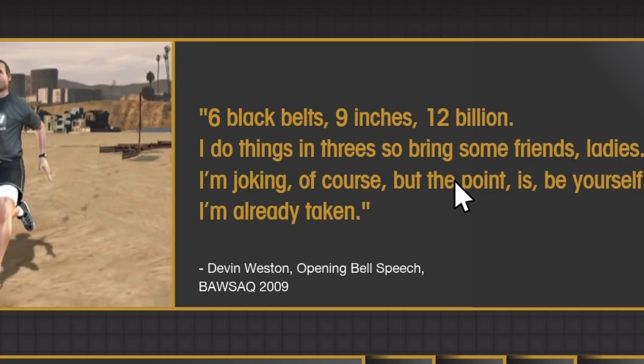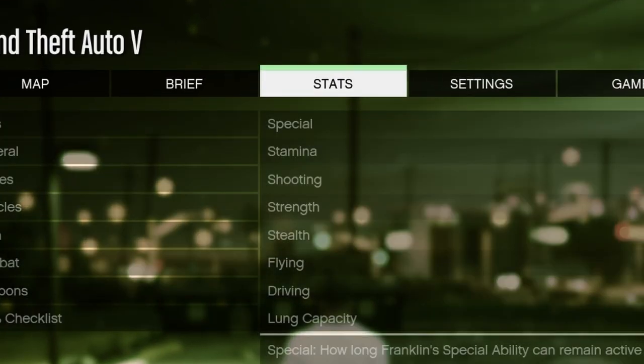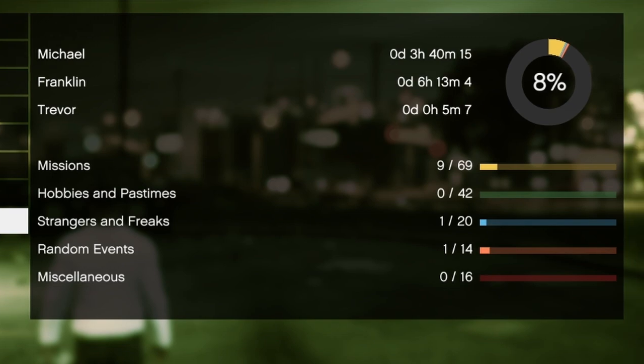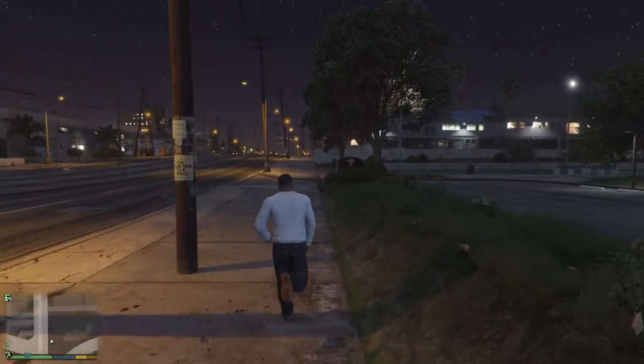If you're wondering what nine inches means, it's the size of his peepee — pretty much. He's probably lying about that. For our next easter egg, go into the start menu, go to the stats section, click on stats, and go down to the 100% checklist. On the missions tab it says nine out of 69. The number to pay attention to is the total missions in GTA 5: there are exactly 69 missions. Don't ask me how Rockstar pulled off designing exactly 69 missions — the extent they'd go to make a dirty joke.